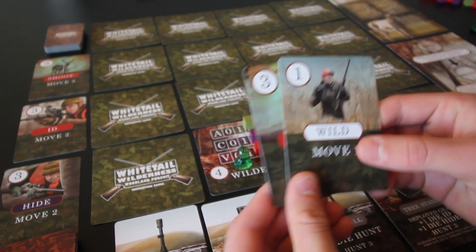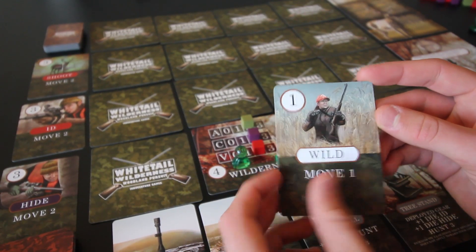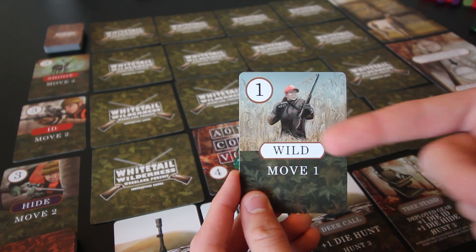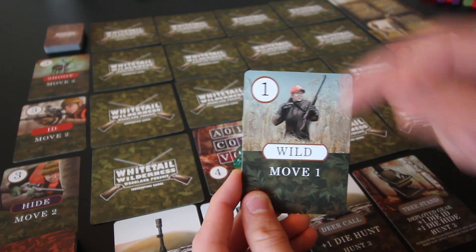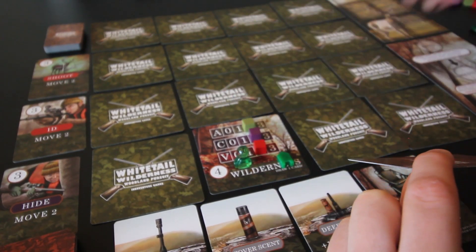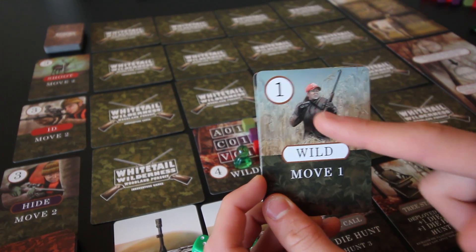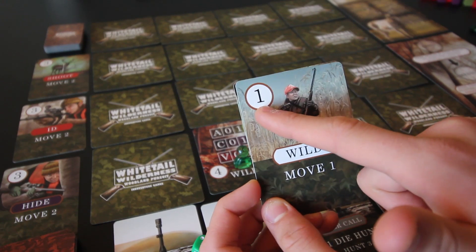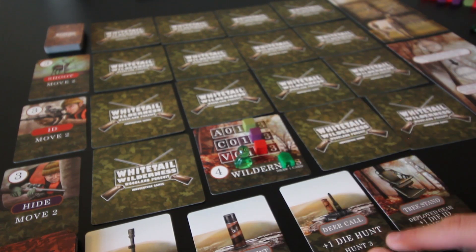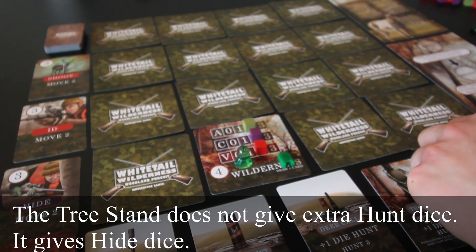We could play the tree stand now or later — I'm thinking I'll just play it now to get a bunch of stat bonuses. Now we have two cards left: a wild and a shoot. I want to do some hunting, so I'll use this wild as a hunt action. You take dice equal to the activity of the location — that's two dice — plus one from the wild card, and the deer call gives plus one die for hunting, and the tree stand also gives a die.